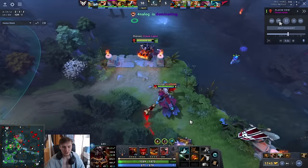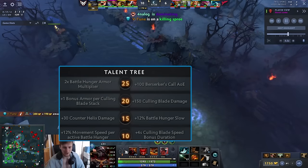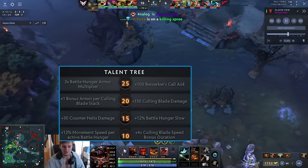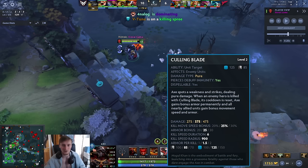In terms of skill build: he skips his level 10 talent, which I actually don't think you should do. Both level 10 talents are extremely good. For a while I've been pushing how good the four-second Culling Blade speed bonus duration is. If you don't know what this is: when you get a kill with Axe, everyone around you in a 900 radius for six seconds gets 20 armor at level 6, or 25 armor and 25 movement speed bonus at level 12. If you take the level 10 talent it lasts for 10 seconds.